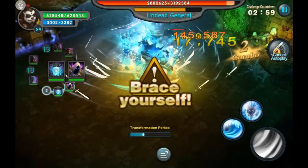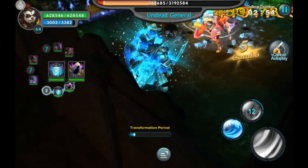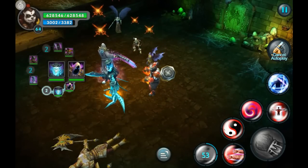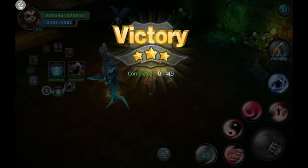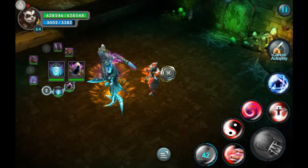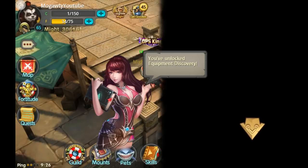Hey guys, just finishing up this last quest before we hit level 65, and then we're going to take a look at how to use lunar tears and what discovery is all about. Got the orange pill we came for, leveled up, got an awesome blue helmet. You've unlocked equipment discovery — let's take a look at that.